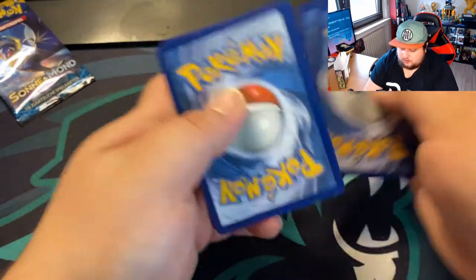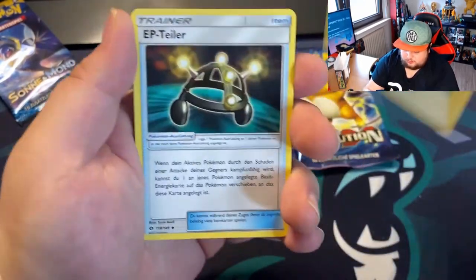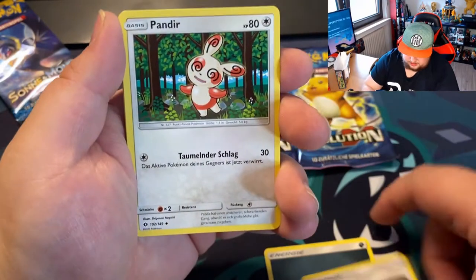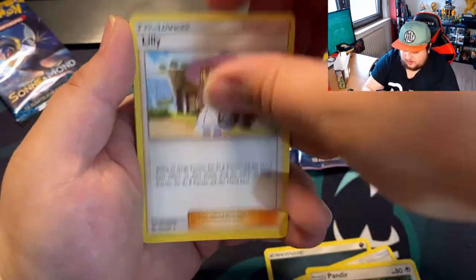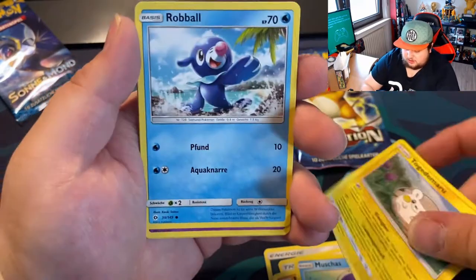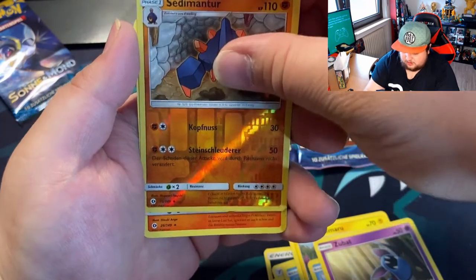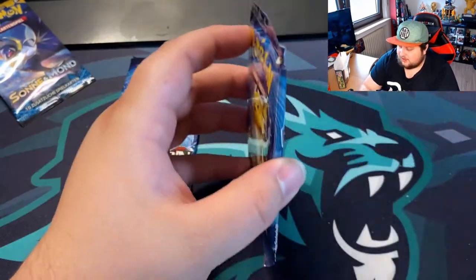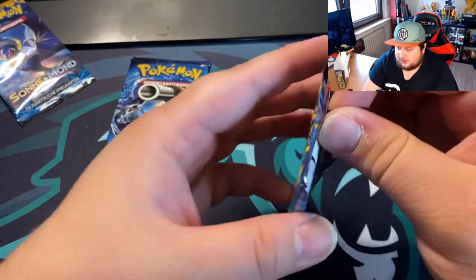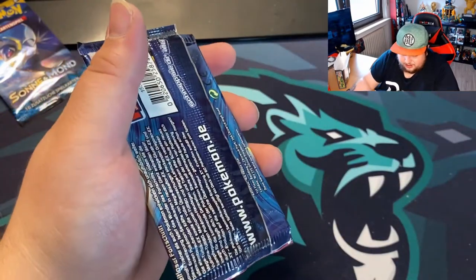Four cards from the back. We got fire — nope, that's a speed server. Zubat. And like, I don't know, maybe a Magus Charizard EX or maybe a Charizard.